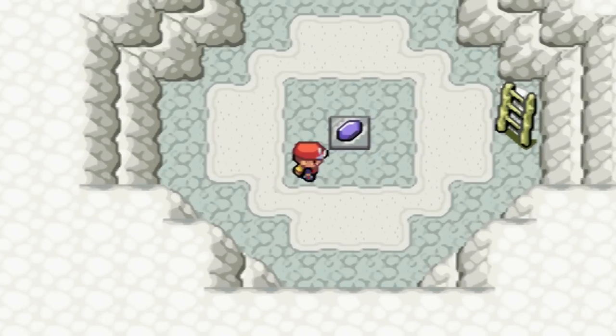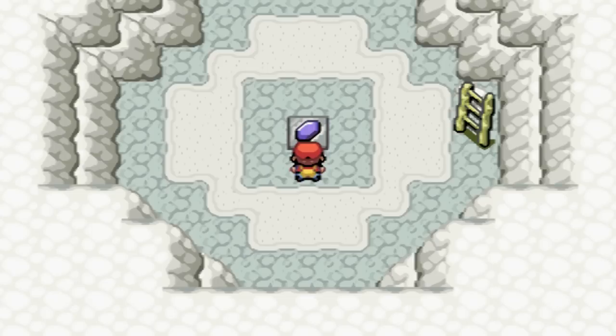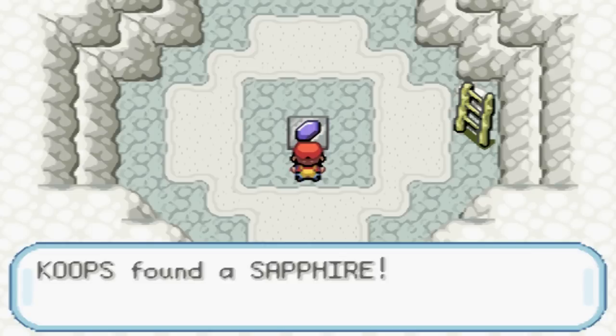Whew, we were right, and we find the Sapphire, which is the other gem that you need for Celia, so we're gonna pick this up. Alright, Koop's found a Sapphire.